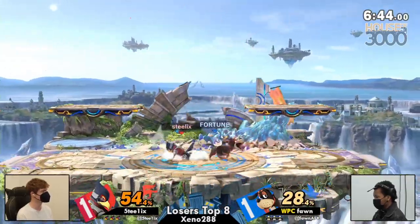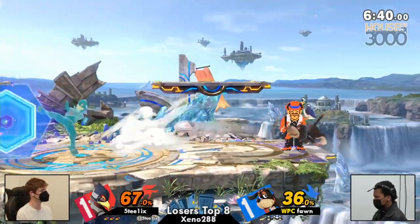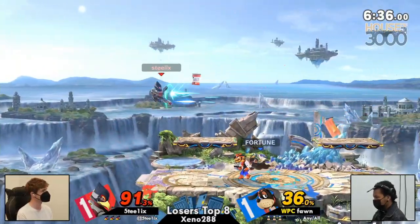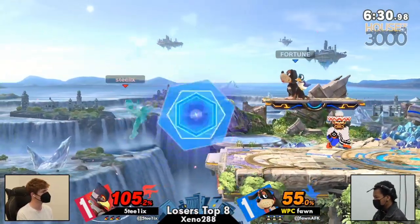That's also the cost of having an option like a frame-one combo breaker — knowing when in the string to utilize it. You have to know where your choke points are at any given point, because they're different per character, and Falco's got a lot of them. But if you're not ready to use it, this bird can run all over you. Not the gunman — he took two shots to the face and said 'eat this.' That's the sheriff. He does not give up. The sheriff is in town.